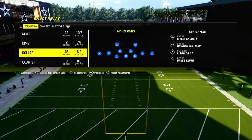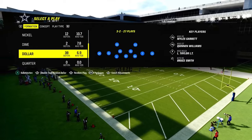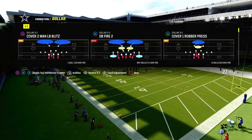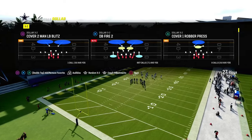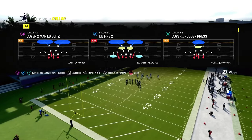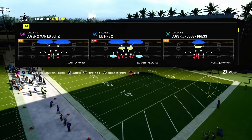Dollar is really a great formation, and the biggest thing I can tell you is we're going to put our auto alignment to base. One of the best parts about Dollar is it is a symmetrical formation, which means it has the same amount of players to the left that it's going to have to the right. And so you can create a lot of cool coverage concepts behind the blitz.